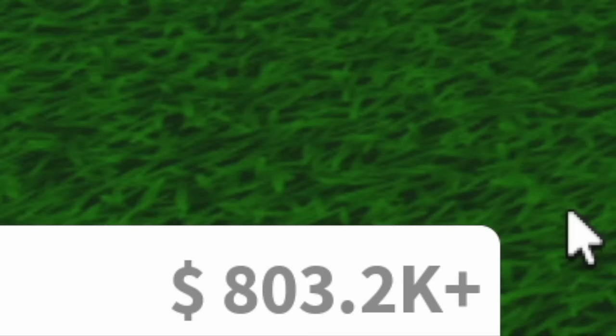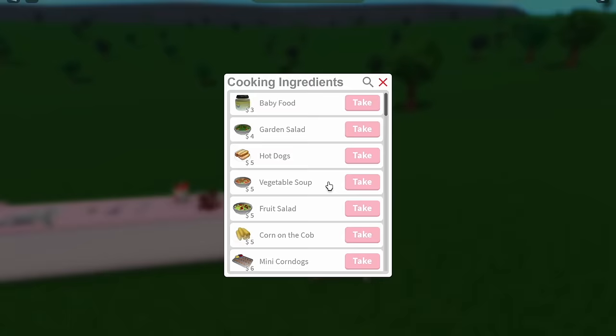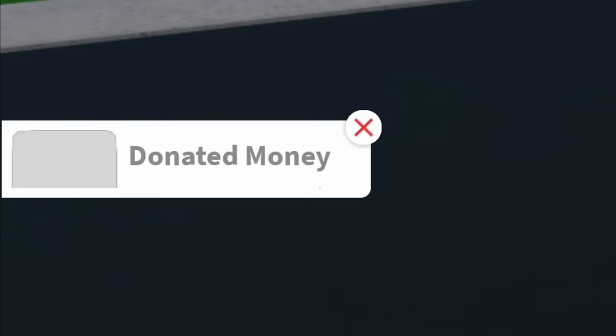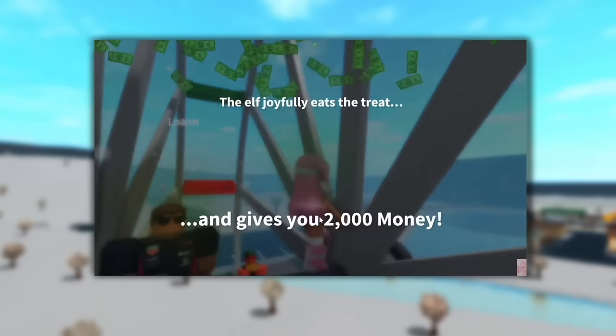Currencies — in Bloxburg there are two different currencies. The main one is just called money, or Bloxburg cash as a lot of people refer to it, and it uses the dollar symbol as well as being a green dollar. Most items, foods, and features in the game that you need to pay for will use this currency — like most of the build items, all food purchases, paying bills, planting plants, donating to other players, and more.